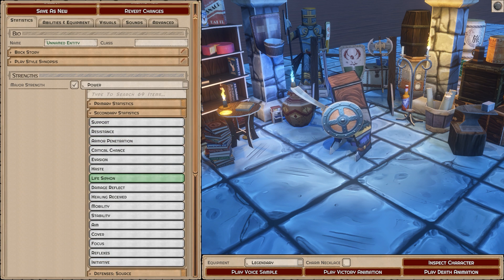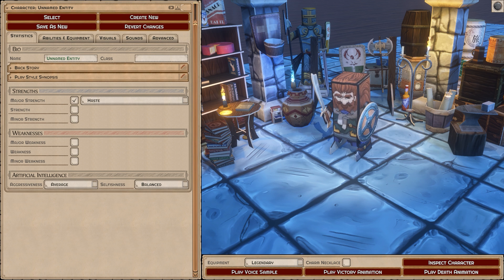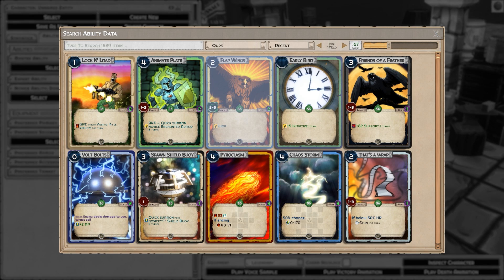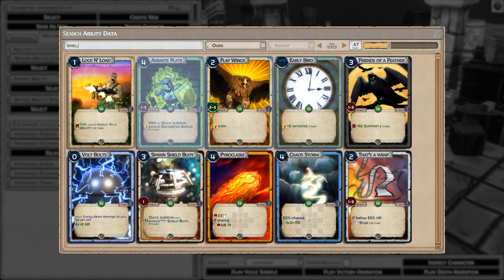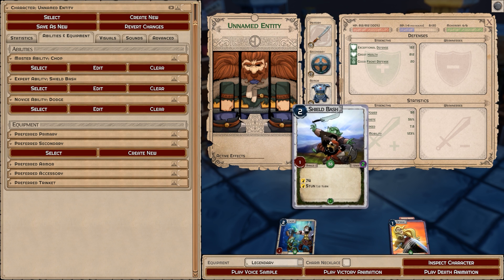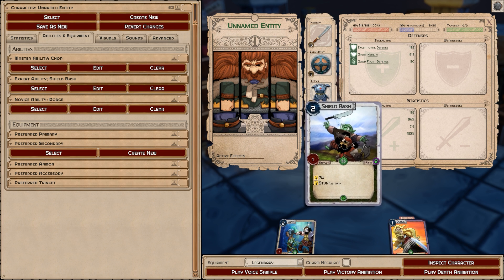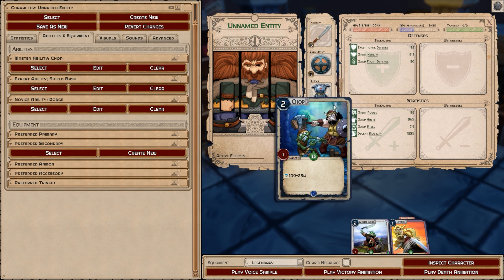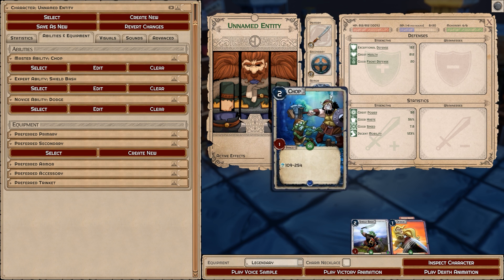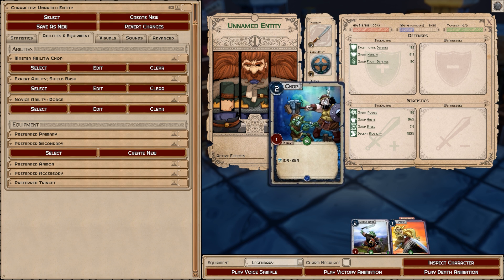Next, let's talk briefly about haste. Haste allows you to reduce the cooldowns of an ability, so if an ability has a one-cooldown default it can be used multiple times in one turn — that's the little clock you see there. With a dodge, chop, and shield bash added, this card now has a 56% chance of being used two times in the same turn. Every card I have will benefit from that haste. If you don't want a haste stat, you can have the ability grant itself, giving a chance of another chop after this chop — though it will detract from the card's power.